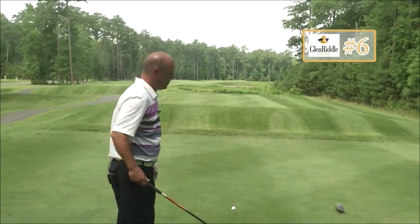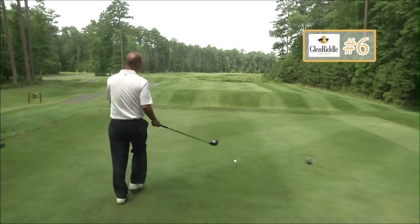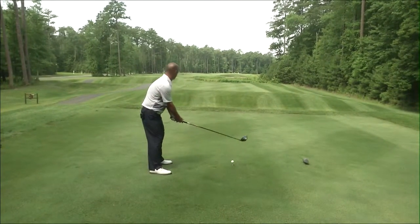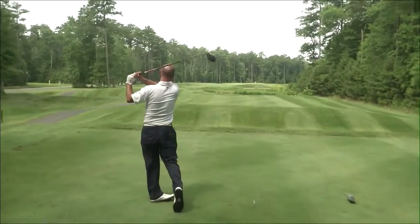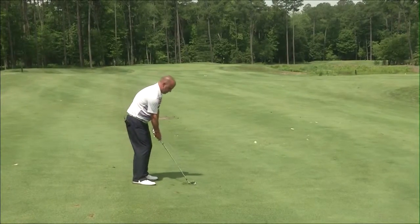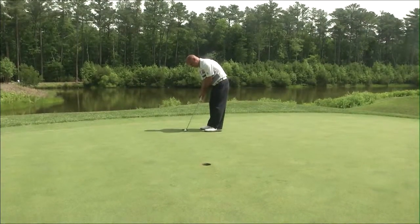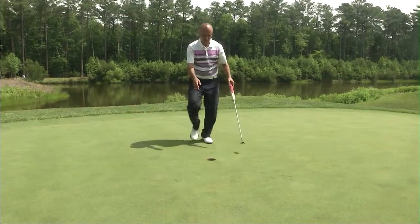you come to a par 4 sixth. We've got a pond all the way down the right side with bunkers bordering the pond, a slight dog leg right, short par 4 at 370 yards with a really undulated green. So we want to stay to the left side. Once you find the fairway, the water can still be in play depending on the location of the pin. As long as you don't push it too far right, you should leave yourself a very makeable putt on what plays as a very true green.